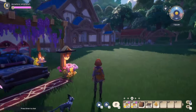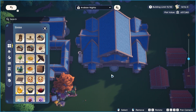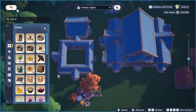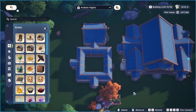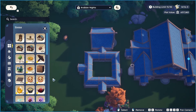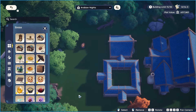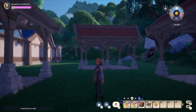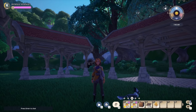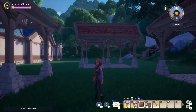Enough blabbing — let me show you around. I built one big house, like a palace, just a big house. Here I have my artisan workshop where I want all my workbenches, smithing, and so on. Here will be my garden with veggies, and over here I want a bazaar with food stalls — little stalls where people sell things.